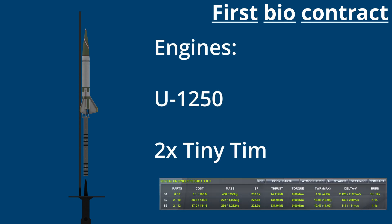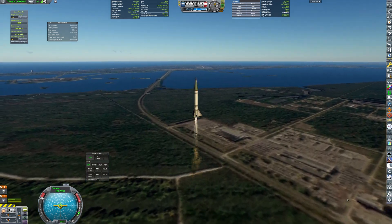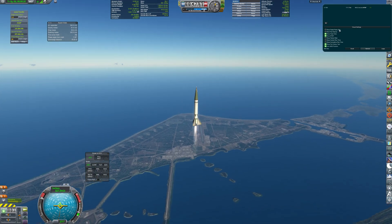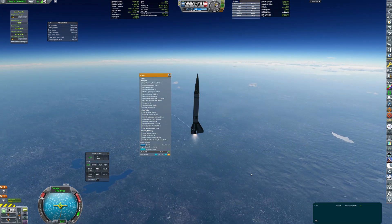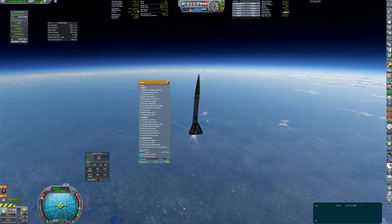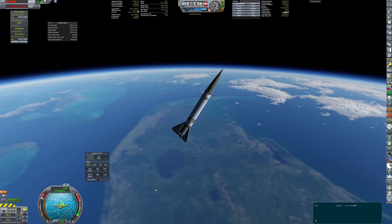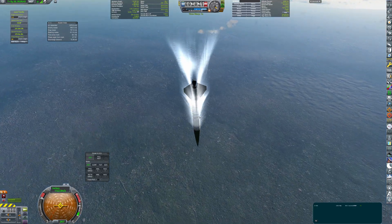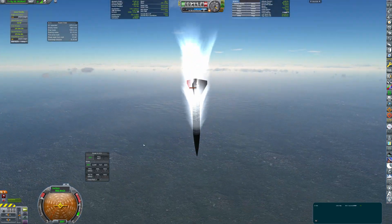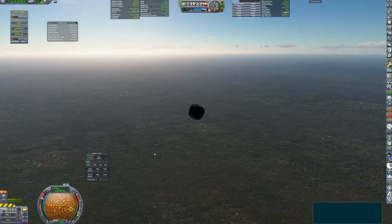The second launch uses just a slightly modified rocket. The main fuel tank is extended a tiny bit, a biocapsule is hidden in the nose cone, and parachutes are added to allow recovery. Maximum altitude reached was 151km, and during violent re-entry the fuselage broke up, but the avionics unit survived and safely descended on a parachute, which counts as a success.